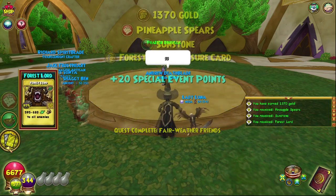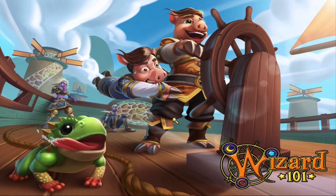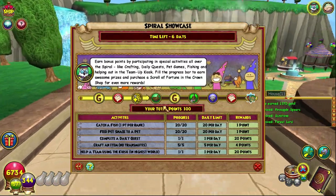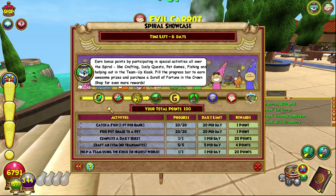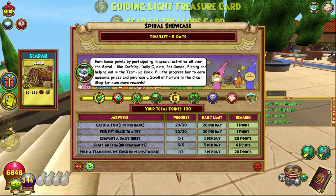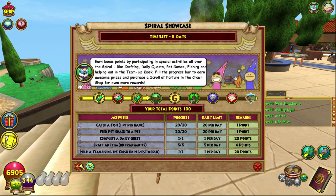20 special event points — we did it! That concludes our guide on how to get points for the spiral showcase. We're going to open everything up now. We managed to get 100 points total doing everything — easy. We got 1000 gold, some snacks, treasure cards, and three mega reagents.